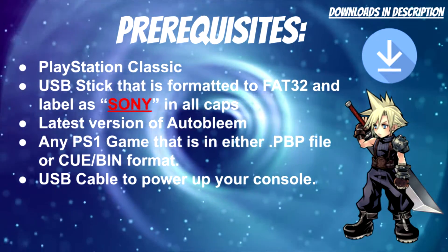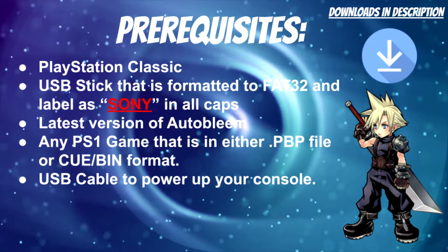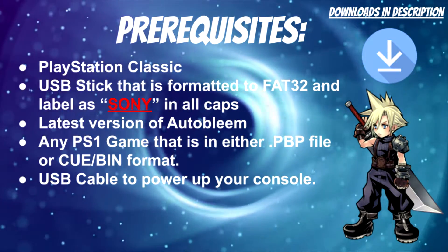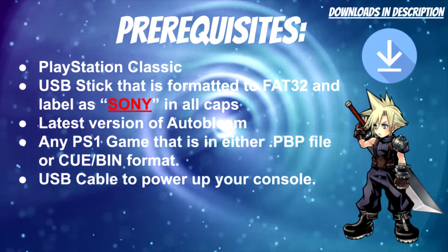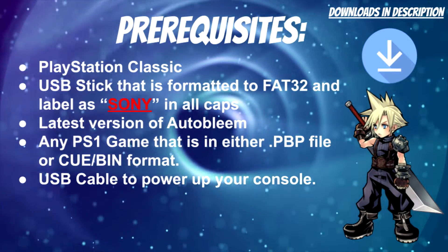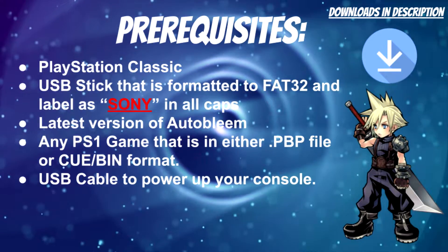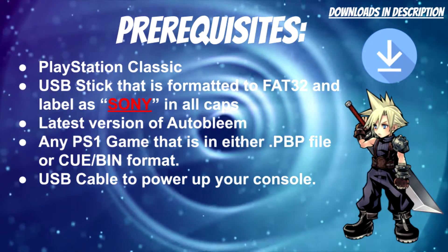Most USBs usually work if they're USB compatible and should be bound to work. You also need the latest version of AutoBleem. You'll also need a game that is either formatted to a .pbp file or in a .pbp format. As well, you need a USB to power up your console. And that's pretty much it.